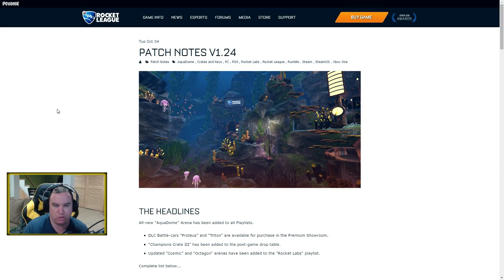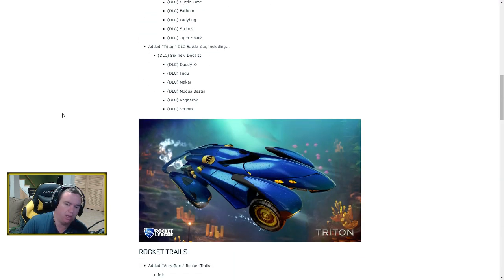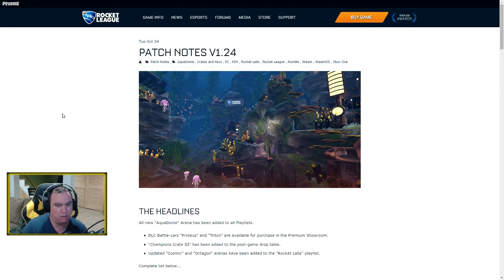That's everything in patch 1.24, which comes less than a month after the giant September patch. It's really cool to see Psionics getting patches out quickly — hopefully we get one every month. More crates means more things to unlock, and the key money at least partially supports the esports scene. I'm not a huge fan of the paid DLC cars or the fact that Aqua Dome is just a standard map reskin, but it does look great. We'll see you next time.